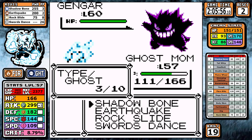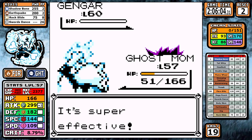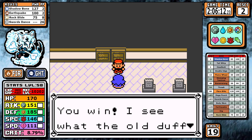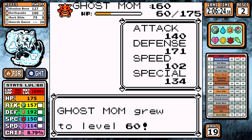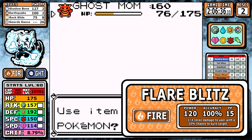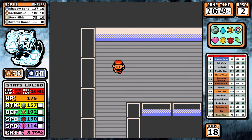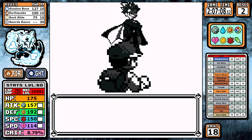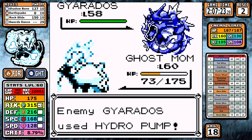Even though I don't outspeed the Haunter, all I really take on the way to the end is a little Nightshade damage. At the very end I do get a bit low from a level 60 Gengar's Nightshade, but overall it was pretty clean. Both Shadow Bone and Earthquake would work in this battle, nothing too exciting. After the battle I use my final two Rare Candies to hit level 60 — pretty pivotal. Notably, just like the Incineroar video, we get a chance to learn Flare Blitz, but I don't because we're a physical attacker and there's simply no room on the learnset.